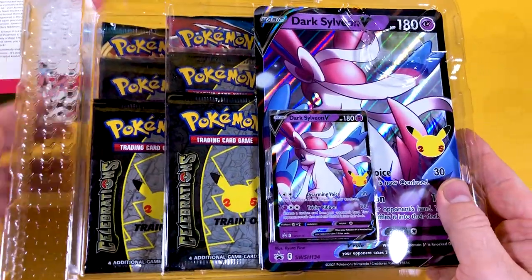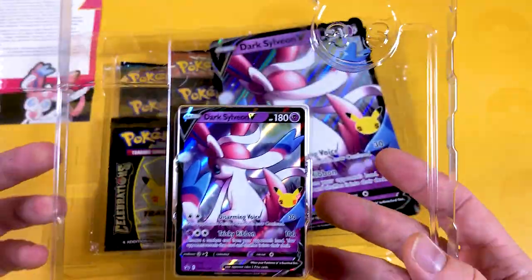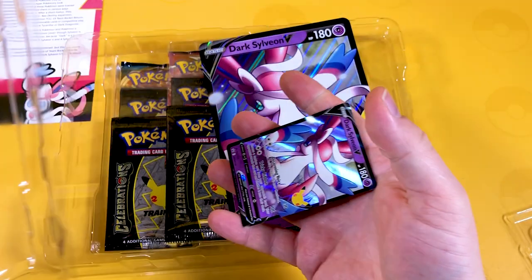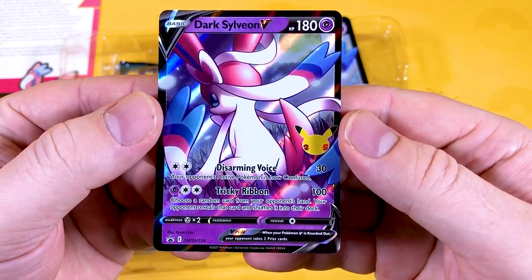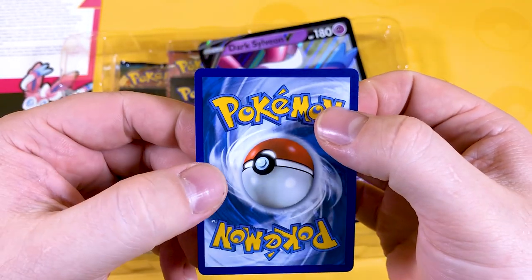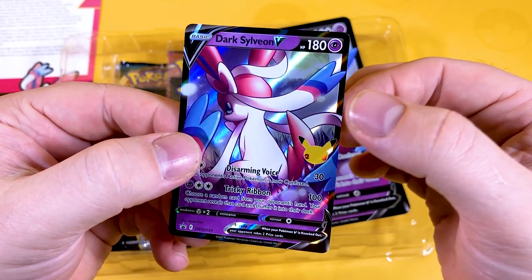I'm loving this little design going on here at the moment. That is a cool little bit of artwork. So here's the Sylveon promo card — I want to be careful with these because they're very fragile. This is Sword and Shield promo number 134. These cards don't do too much on that side, but to be honest, it's a lovely looking card.